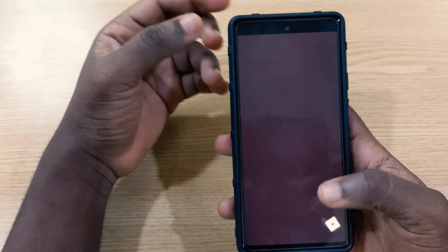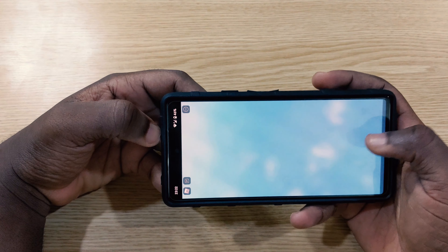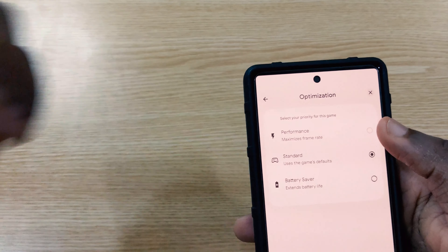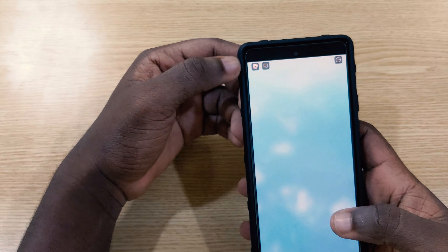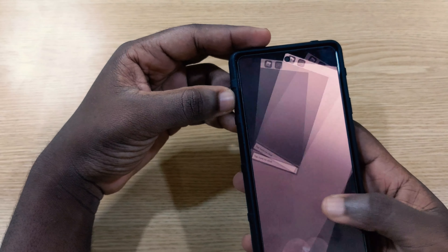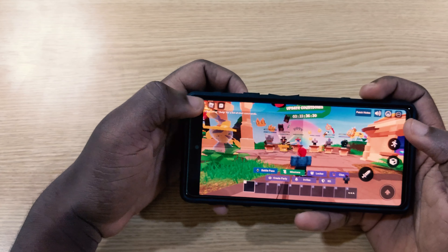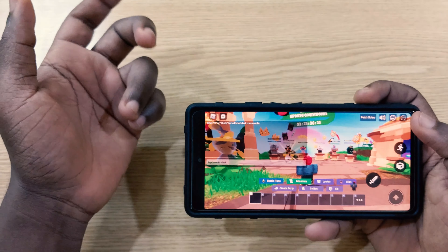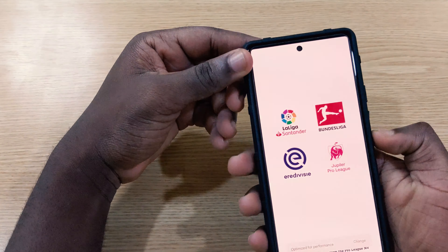The next game I checked was Roblox. The optimization tool is accessible on this one, but you still can't get to 'maximize frame rate' — so you can't hit 90fps here either. You only get standard and battery saver options. Even going into the game settings, you can't tune it up to 90fps or higher. Everything has to go through the gaming dashboard, and you're not being permitted to get whatever you want there either.